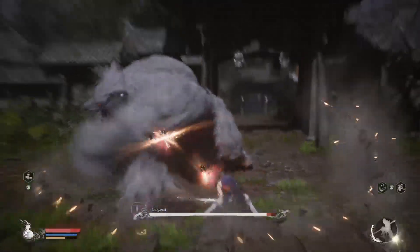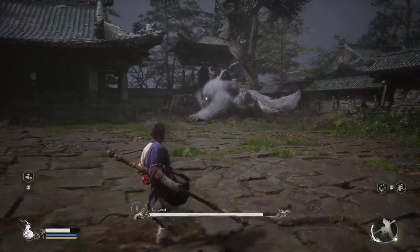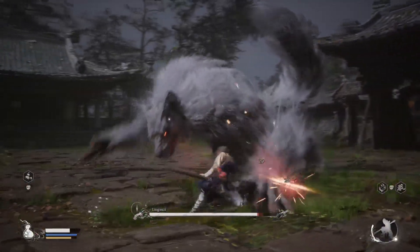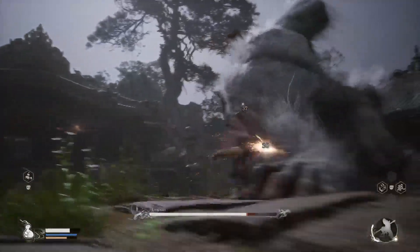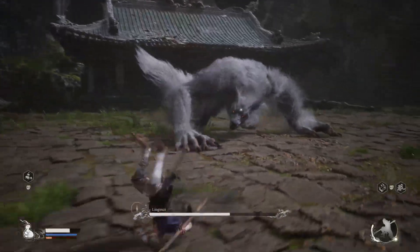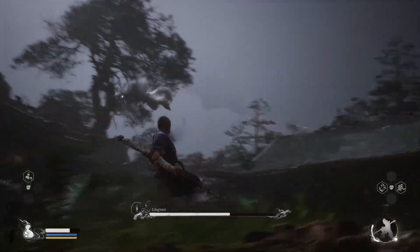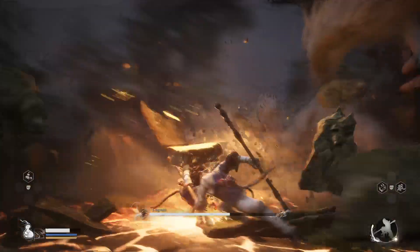Dodge. When he does the leaping thing, you can get in hits on his legs. Dodge for the sweep. It's a roar — and dodge. If you dodge into him, dodge the sweep. If you dodge into him, you can end up near his hind legs, which is really helpful. We are going to try and dodge this — I don't always get it. Dodge. Nice.